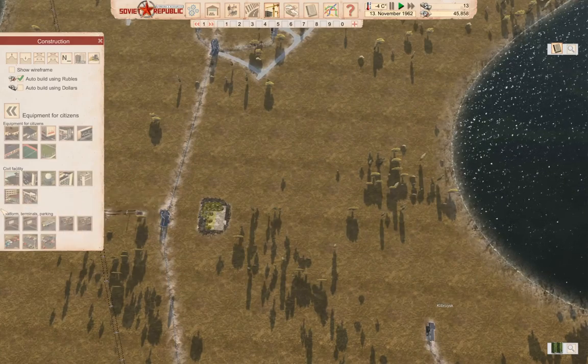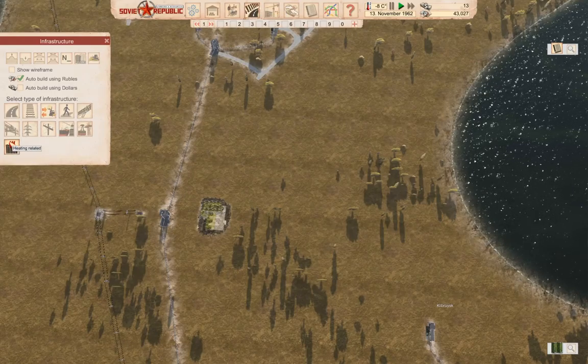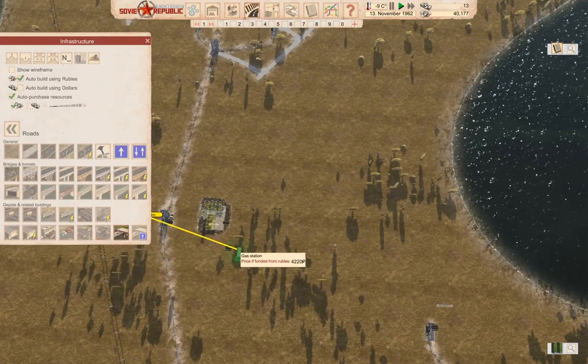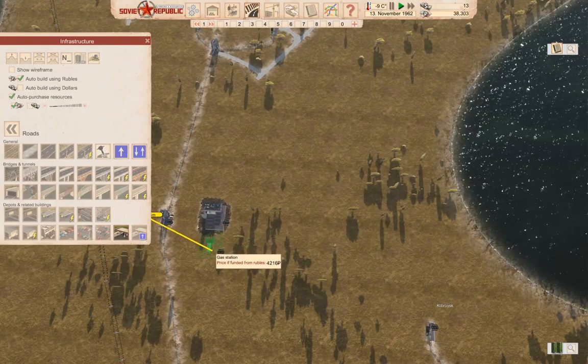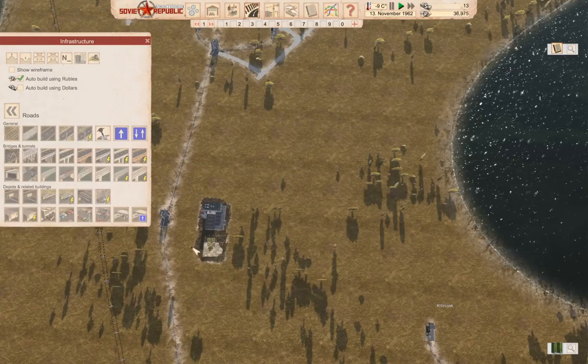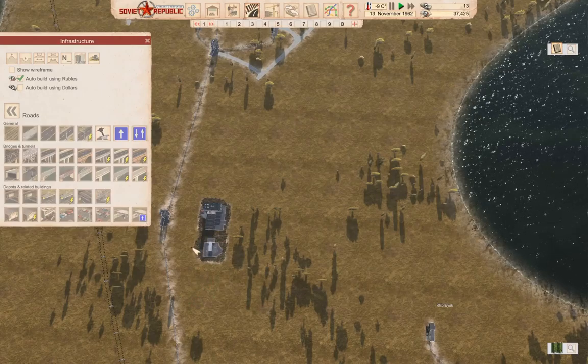We're also going to need some infrastructure. One of the things we need over here is a gas station, so we'll put a gas station right here. They have power, good.